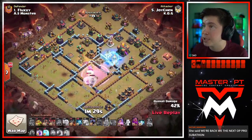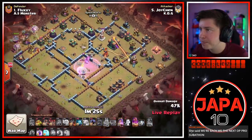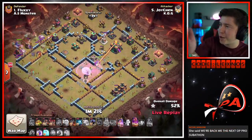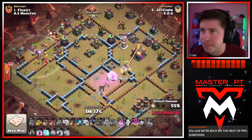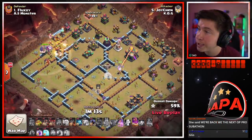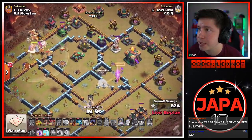Nicely timed freeze spell. Joy Chin's queen will be able to reach the town hall now because of that. RC cleared all the defenses over here, so the queen has a straight path to that town hall chamber. This is looking really good. I love the plan — dragon riders on the northwest side of the base with the warden ability, with several spells still in the bag. They should be able to cruise through these defenses on the northern side.